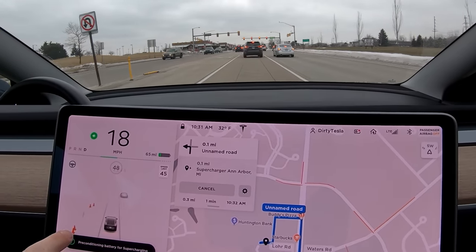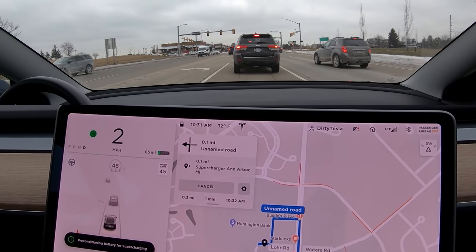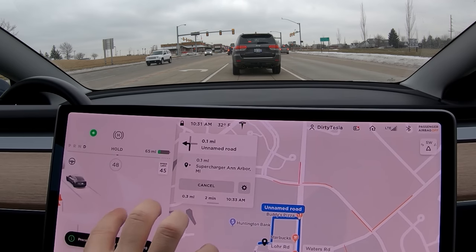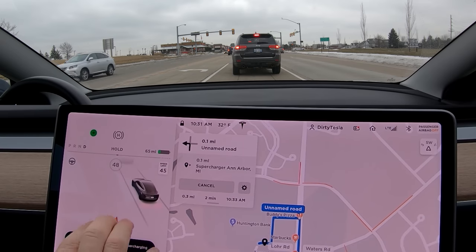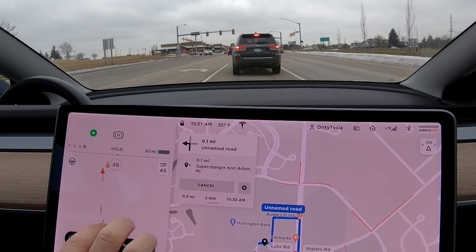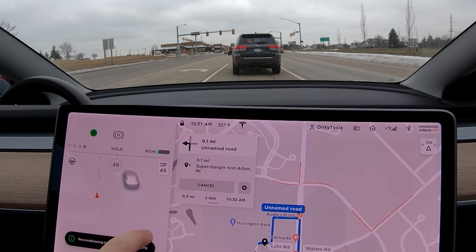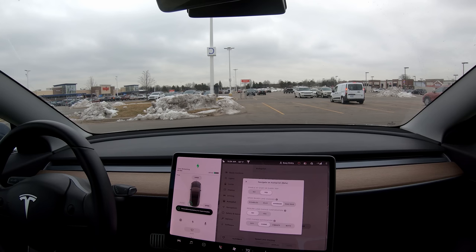It's trying to decide to display those as cones or as bollards — little sticks, some people call them bollards. But if we go back here, you can see it's still seeing those even behind us. This is our car right here and those are still displayed back there. I don't know if that's in memory or it's still seeing those with the side repeater camera that points back that way — but very, very cool.